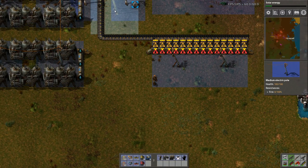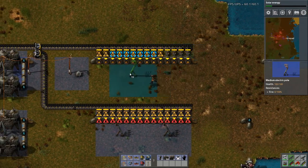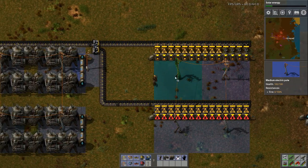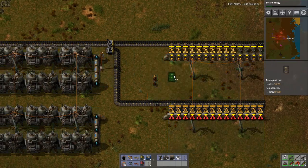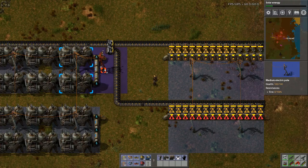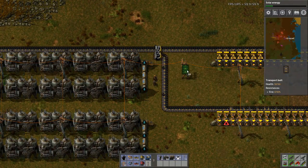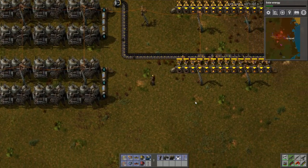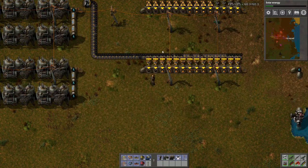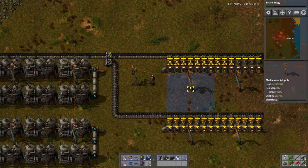And there. Perfect. I don't need these just yet. Here and here. Now let's get this hooked in. We don't need that there anymore. Can I bridge the gap? Yes, I can. There we go. Now let's take a look at our power. Yep, we're doing fine.